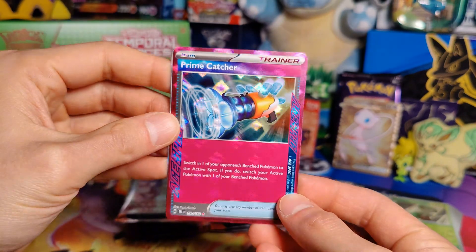Alright, next pack here. Fire Energy, Deerling, Pidove, Pineco, Mawile, Delcatty, Explorer's Guidance, Iron Hands, Ditto and Spares, Merill, and a Walking Wake EX. Alright, that is pretty sweet — a Walking Wake EX. Kind of like one of the Ultra slash Secret Rares from the Scarlet and Violet expansion. I know I pulled something very similar on the other box. I just couldn't tell you what it is at the moment, but either way, pretty sweet card.